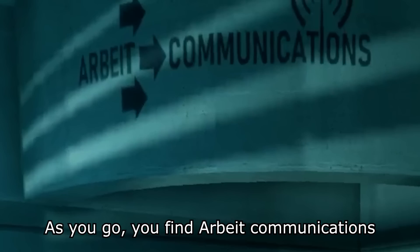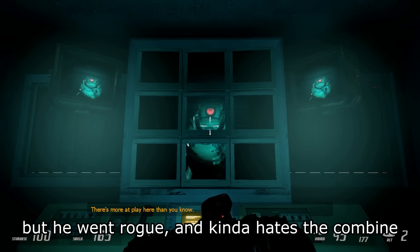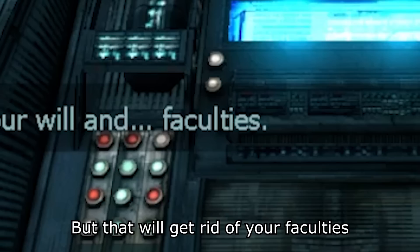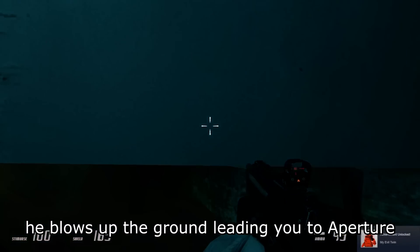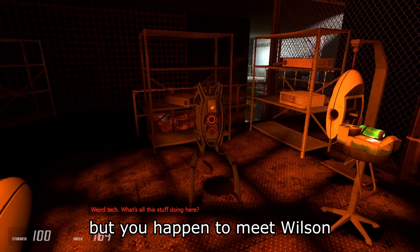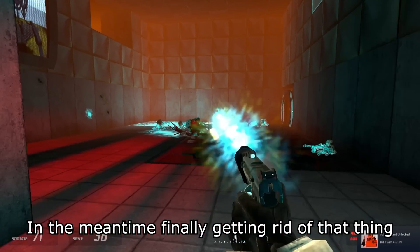So you go inside, fight in a warehouse, you know the usual. As you go, you find Arbeit Communications, and you also happen to meet the main villain. He is one of your clones, but he went rogue and kinda hates the Combine. While you want to capture Judith, he wants to kill her, but that will get rid of your faculties, whatever that means — so we can't let that happen. In one of your small talks with him, he blows up the ground leading you to Aperture. Your stuff gets incinerated, but you happen to meet Wilson. You take Wilson, and while hiding from a giant Gnome, you get back to the surface, in the meantime finally getting rid of that thing.